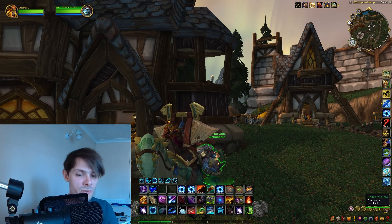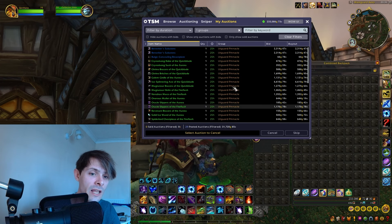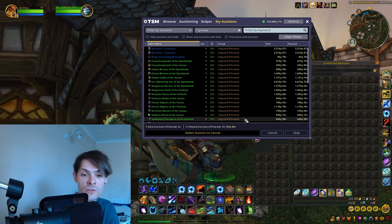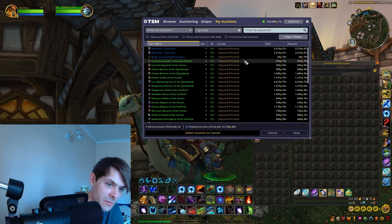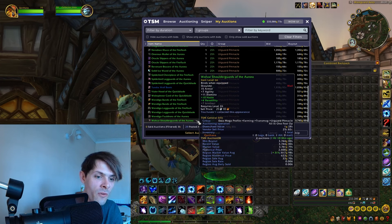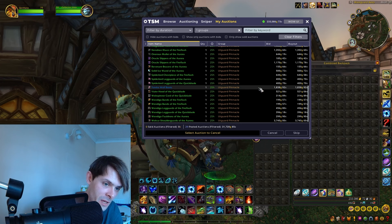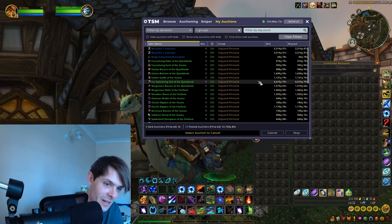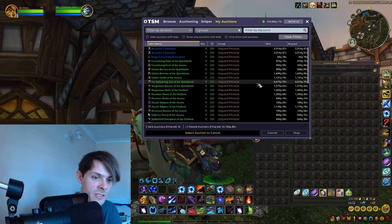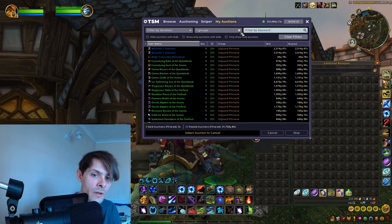Jumping into my auction house and selecting the Utgard Pinnacle group, after posting it came up to 31,720 gold on my server. Some items have decent value — the Wolver Shoulder Guards are going for around 3,000 to close to 4,000 gold, the Tundra Wolf Boots as always, and an array of items over 1,000 gold or a bit higher. The standout is the Ice Splitting Axe at 6,610 gold.